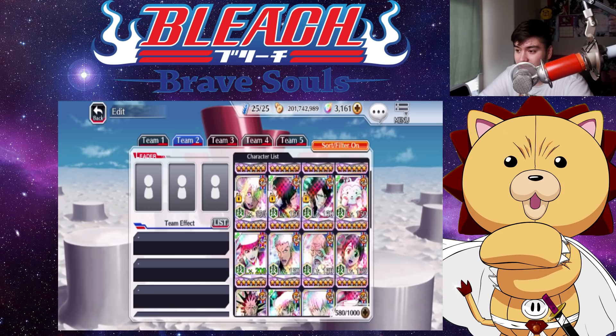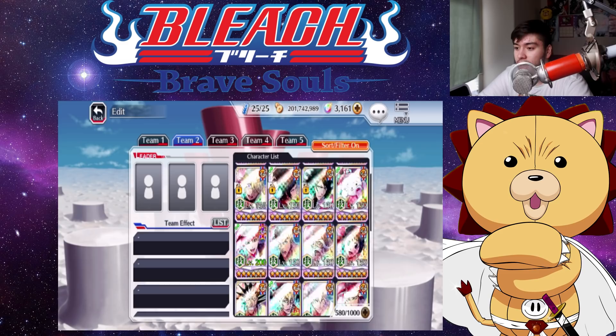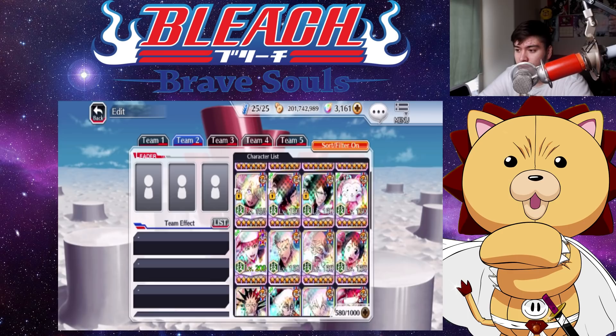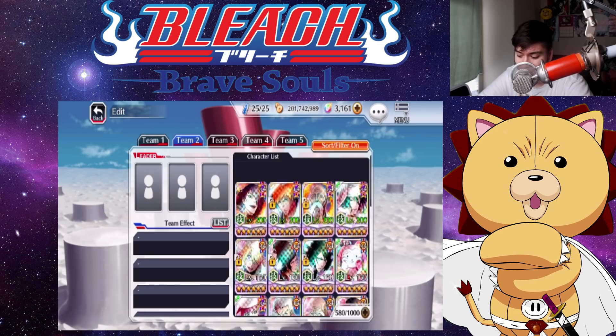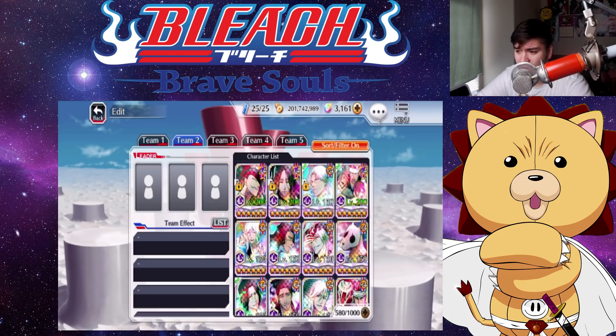I haven't maxed out many of the other characters to level 200 yet — I've maxed them out just to get the orbs. A few I'm looking forward to leveling are Tag Team Koga and Tensa, since they're still decent playable characters. I also have Riruka here, who's still decent because of her insane special. All five stars are maxed out — that's going to be the case for all my attributes.